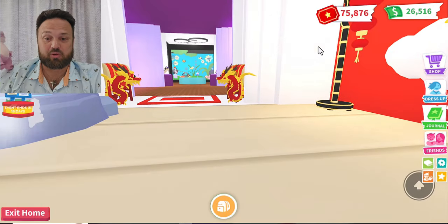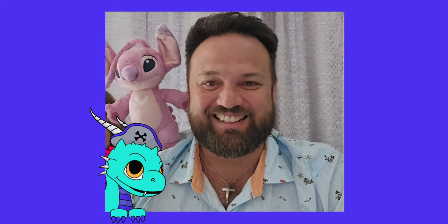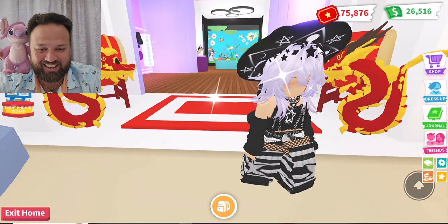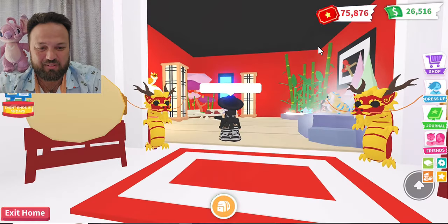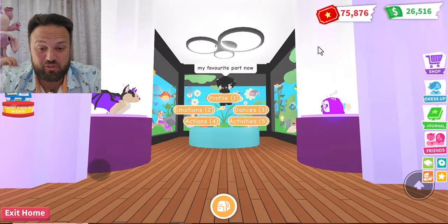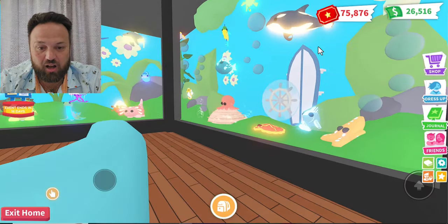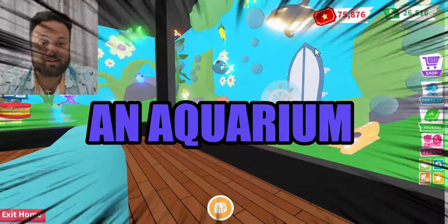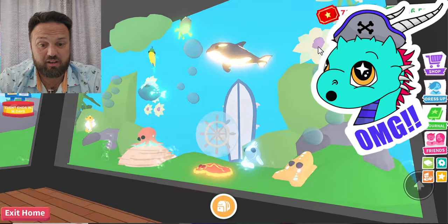Oh my gosh, what is that over there? That's Cali with Angel — this is beautiful! This is amazing. Now we're going into her favorite part. Oh my god, look at the bat dragon! And guys — it is an aquarium! It is an aquarium!